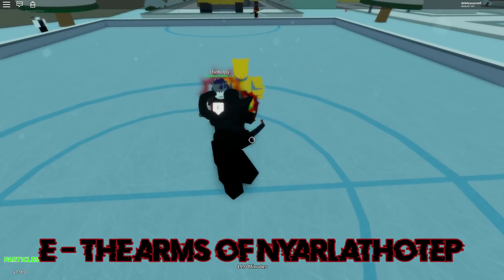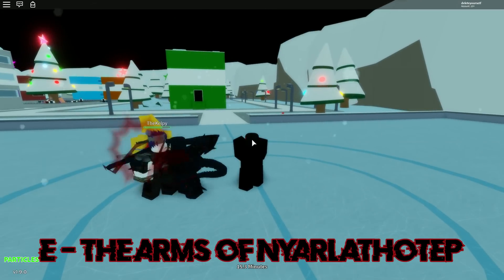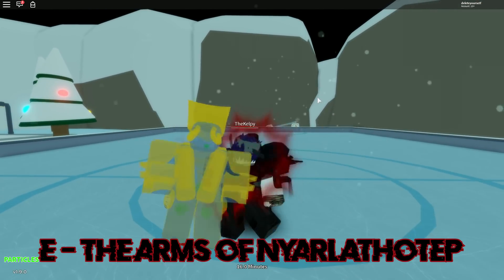The first skill is the E skill, which is a barrage skill, which literally can one-shot you in like three or four seconds if you do not move. The barrage skill is OP, but not the most OP thing in this stand's kit.